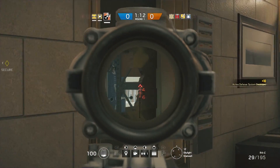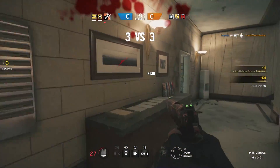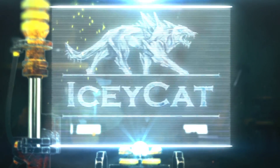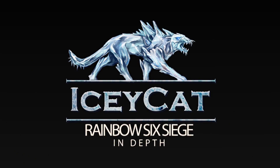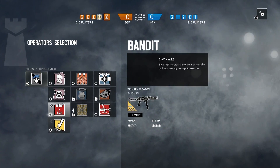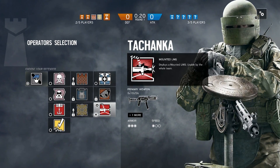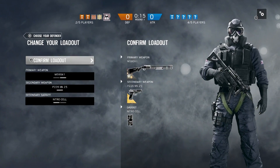Today marks the first major title update for Rainbow Six Siege since the game went live a couple of weeks ago. If you want to know what's going to happen when you turn on the game the next time, stay with me as I go over the full list of update changes. December's title update patch is the first of a series of monthly patches that Ubisoft is committing to going forward. There's a lot of features and bug fixes here, especially considering the game has only been out for a few weeks.